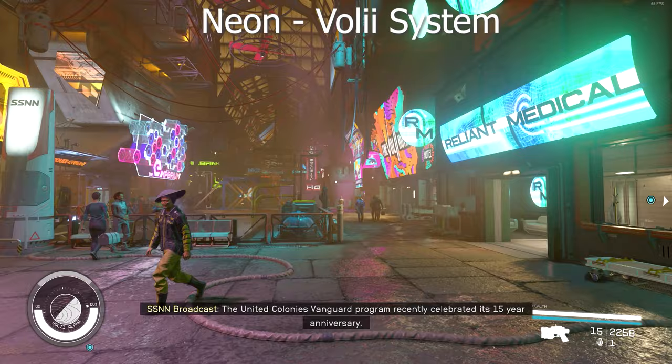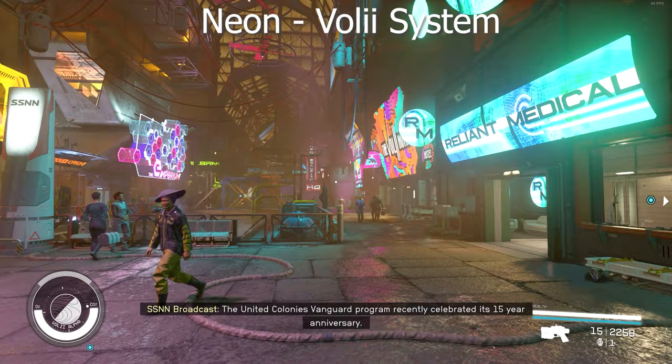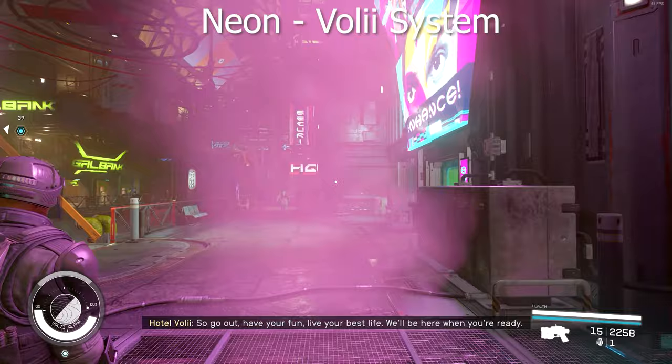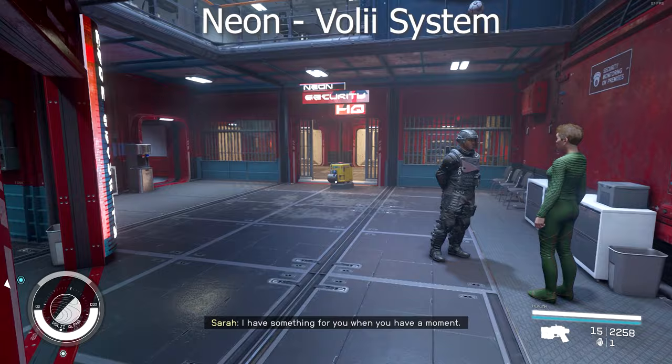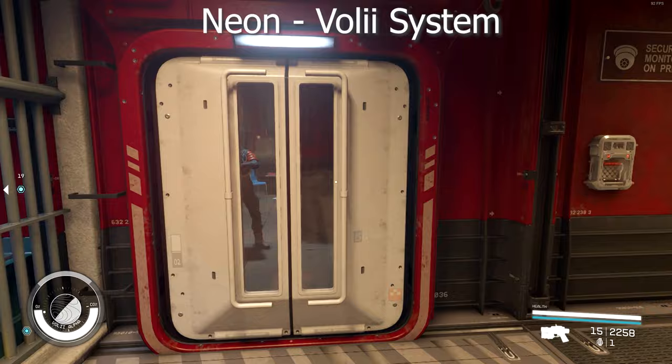Finally, if you're looking to live out your Walter White fantasy and start creating and distributing Aurora, all you need to do is head over to Neon. If you remember from your first visit, you come across a fellow being arrested by security for trying to sneak Aurora out of Neon. You can talk to him at the security center and he will inform you that he is working for someone inside the city.